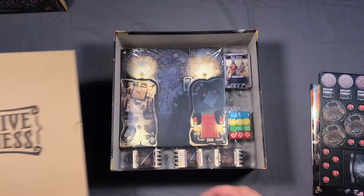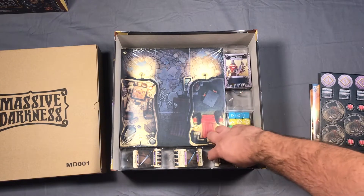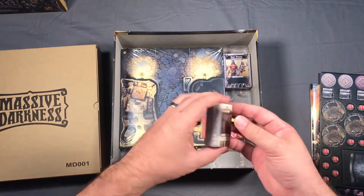Box of minis — we'll get to that in a second. Let's see what's beneath it. We've got multicolored dice and multiple mini decks here.